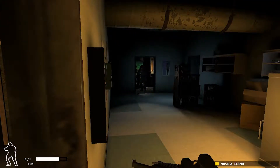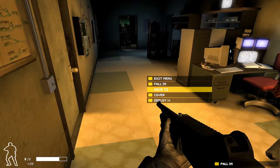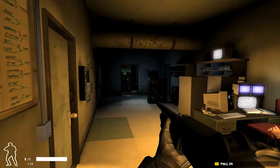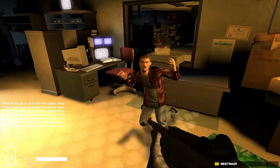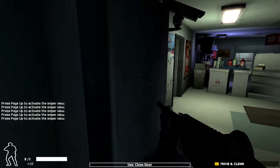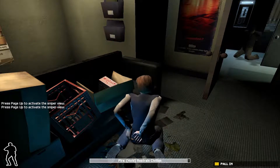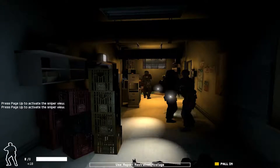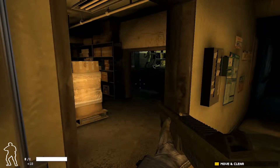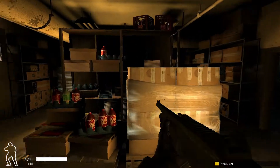Guys, where are you? Move. Roger, moving up. Suspect spotted in the back alley — tie him down. Copy, on it. Why are you treating me like a criminal? Probably you are — we don't know. Civilian ready to evacuate — don't leave me here. Crazy things happen. I butchered the English language, but I do that every day. I'm scared a little bit, but come with me.